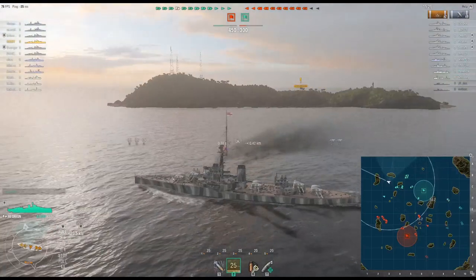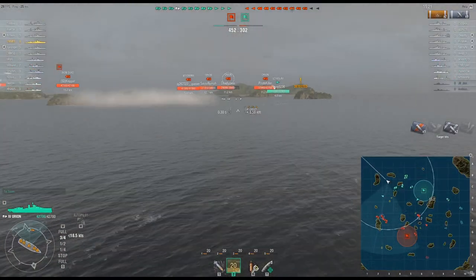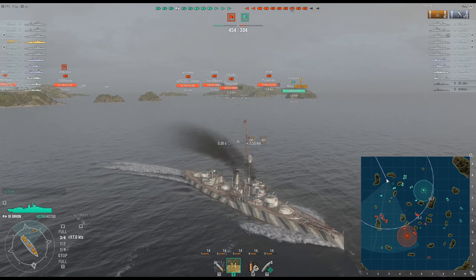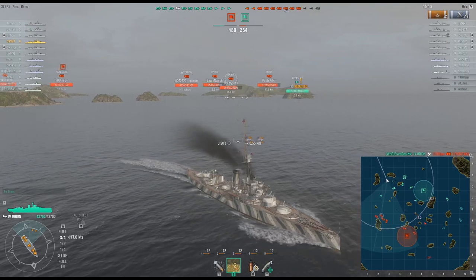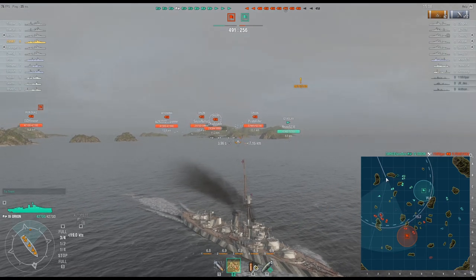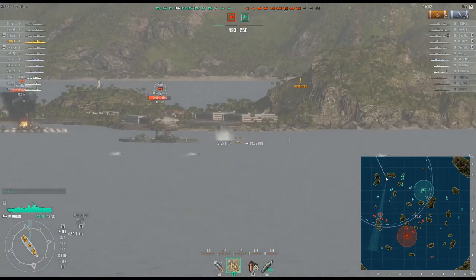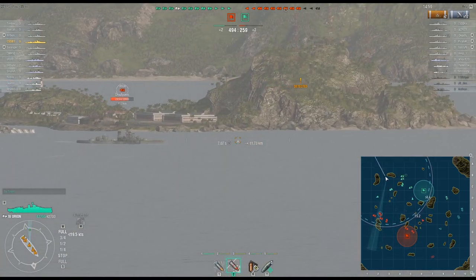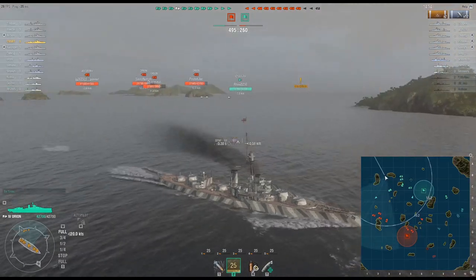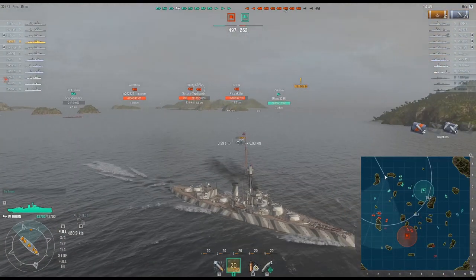Speed-wise, the Orion is capable of 22.5 knots, which makes it somewhat slower than the Japanese and slightly slower than the German, but faster than the Russian and American battleships at equal tier — the Nikolai, Wyoming, and Arkansas. But that's not a very fair comparison, because the German Kaiser was, at least in-game, essentially a hypothetical World War II-style modernization with a modern power plant, which is why the Kaiser can do 24 knots give or take.